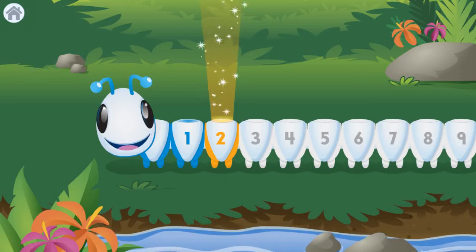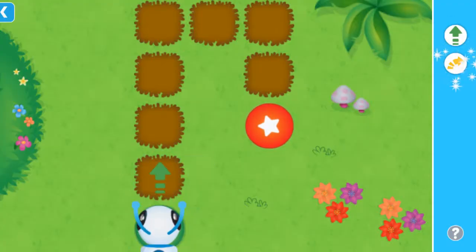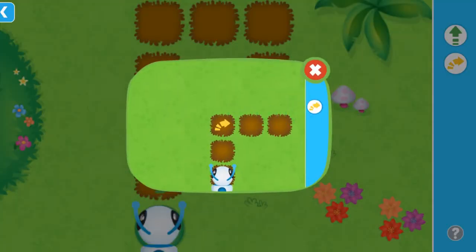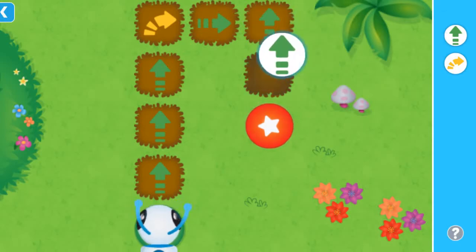Level 2. Right! Use the right turn command to make me turn right. Help me get to the target. Drag the commands into place, then tap me to go. Time to get crawling!